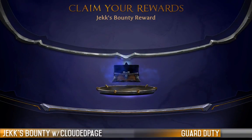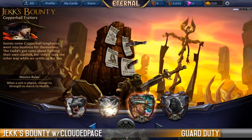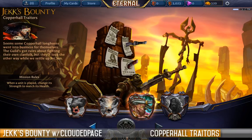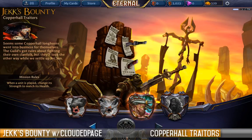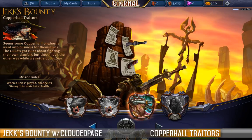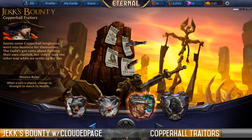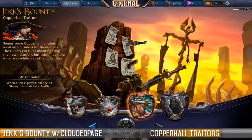Pushing through — Jack's bounty reward card is the Cliffside Porter. Deranged Dinomancer is going to come through and be a real card. Love the swords — or the knives — coming through on the wanted posters. And now we're on to Copper Hall Traitors. Seems some Copper Hall longhorns went into business for themselves. The guild's got rules about fighting their own clan folk, but they'll look the other way while we settle up for them. When a unit is played, change its strength to match its health.